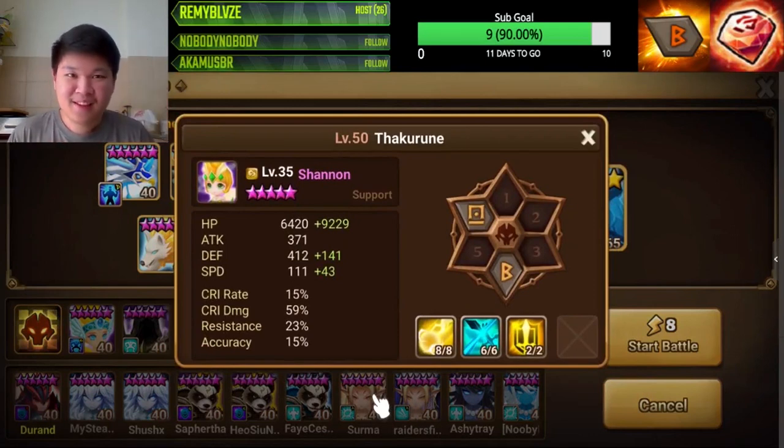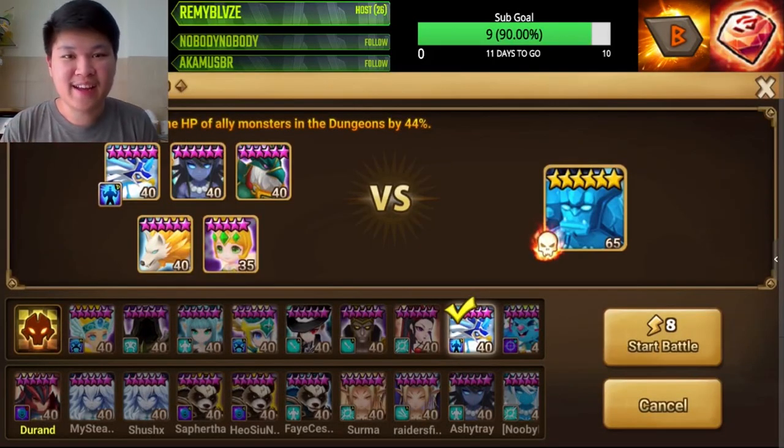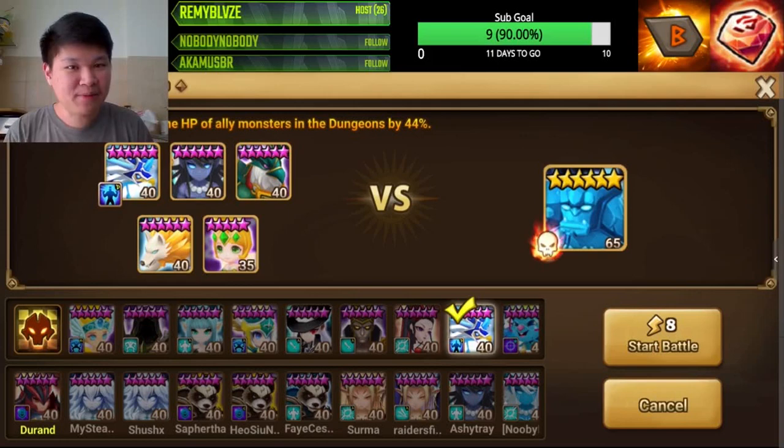As for five-star Shanon, she's definitely getting carried by the team — but it works. It's not perfectly consistent, but we've found the minimum stat requirements to auto Giant B10. As you continue to farm and win, you'll get better runes, and the more consistent your runs will become.